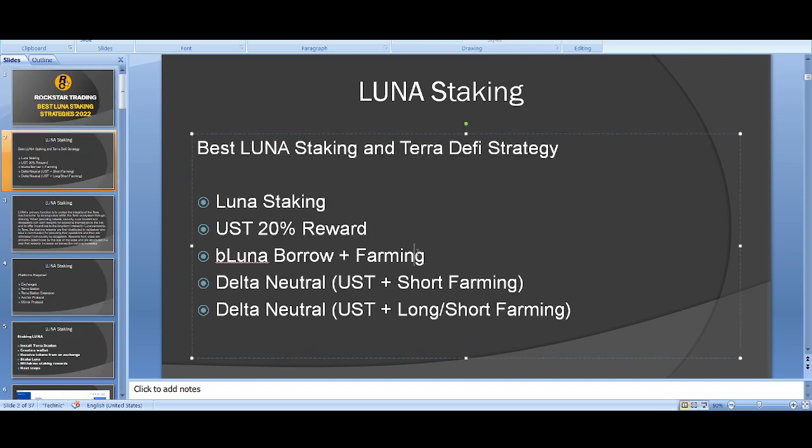When I was doing this last year, my main strategy was bonded Luna — borrow and farm. This was my primary strategy, but I've since moved mainly to the delta neutral strategy. Now I'm doing the second and third strategies a lot more.